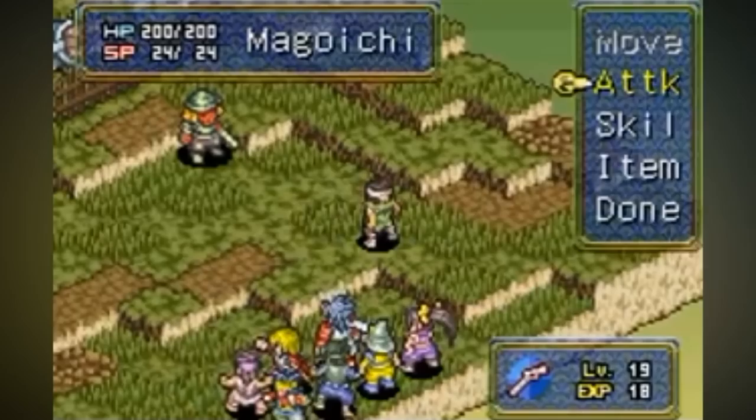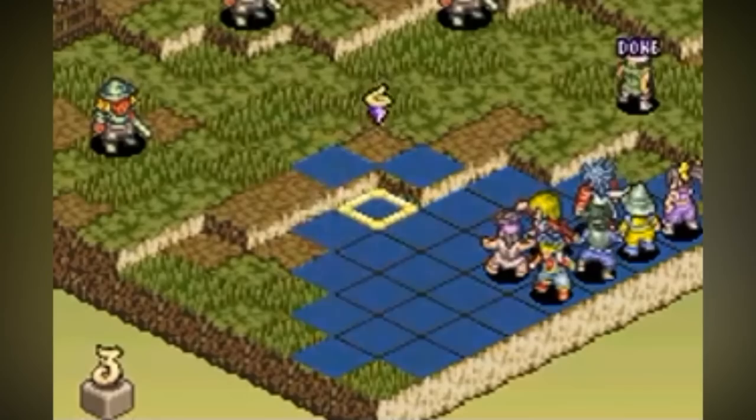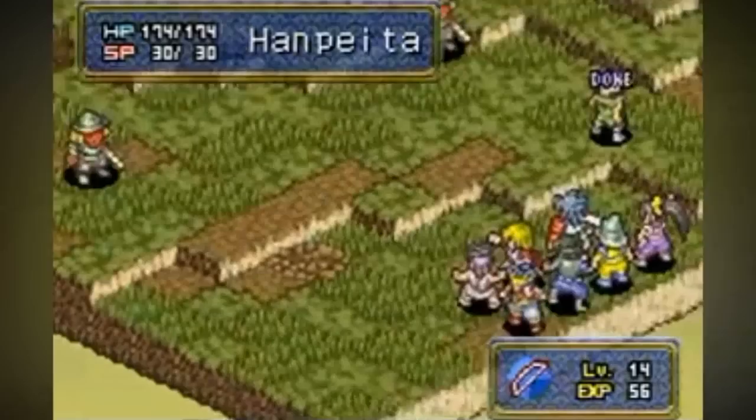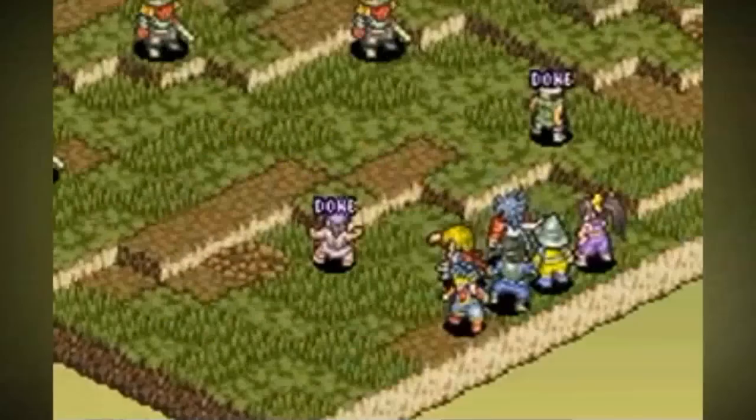We once again return to the field of tactical roleplaying games, this time with Onimusha Tactics. The GBA really is the king for these kinds of games. The player is presented with a three-quarter camera view of a detailed gridded battlefield. The point of the game is to defeat the opposing team of opponents and improve the player character with experience points gained in battle by defeating enemies — exactly what you want and expect from this sort of game.